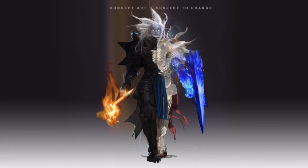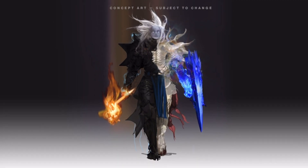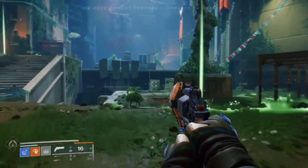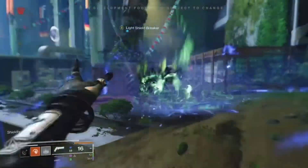We are going into the pale heart of the Traveler, and the Traveler has chosen you, the Guardian, to be its champion. It's empowering us with gifts that we've never really had before. One of the concept artists early on created this very evocative image of a Guardian with light armor and dark armor. We were like, we really need this in the Final Shape. This is the ultimate form of being a Guardian — to wield light and darkness at the same time.